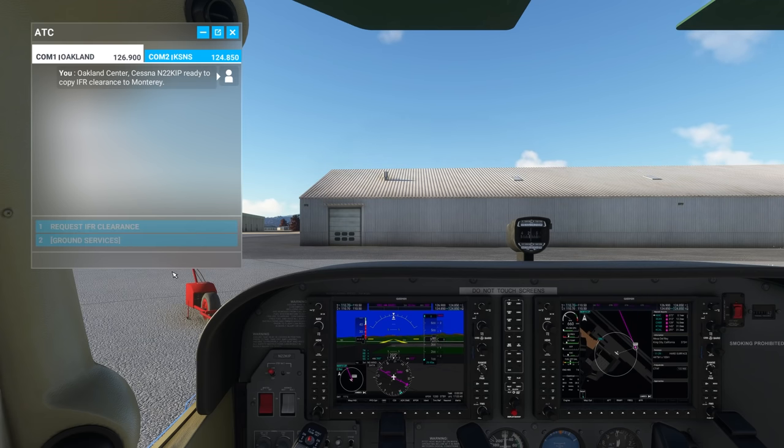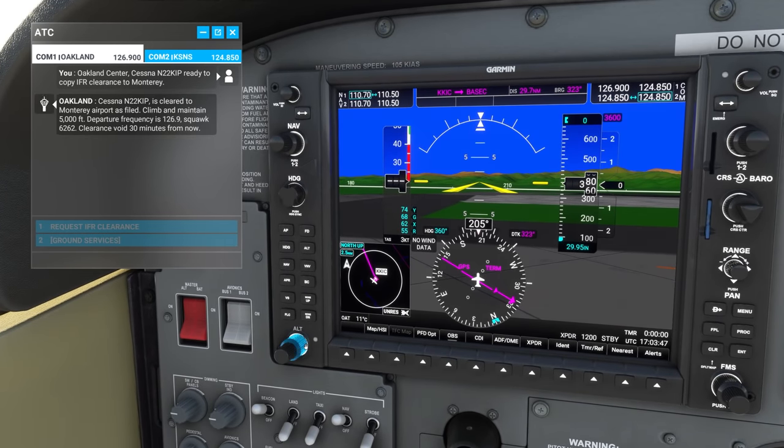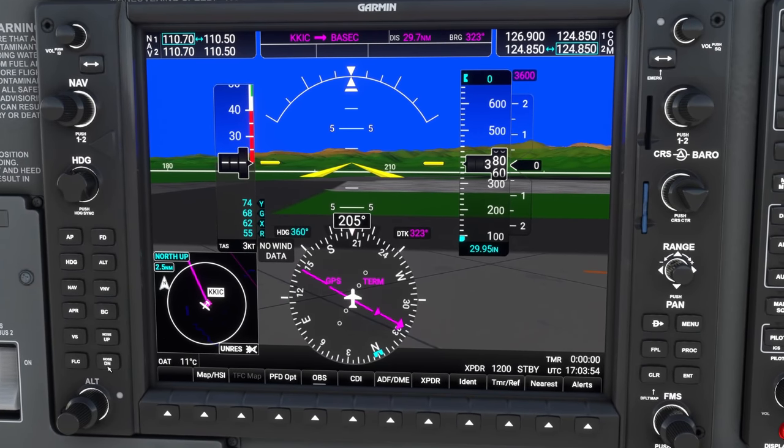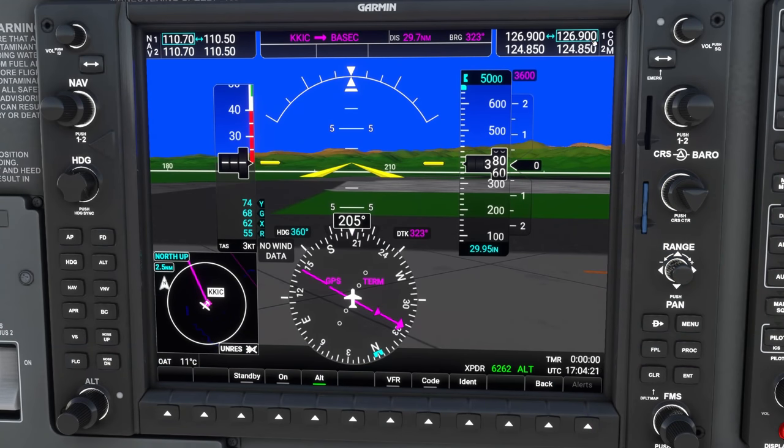King City happens to be an untowered airport, so there is no clearance delivery and no ground controller available to request my IFR clearance from. I actually tuned into Oakland Center on the ground because it was available in the ATC window, did the IFR clearance through them, and then switched back to the local traffic frequency for departing the untowered airport. If you choose to start directly on the runway instead of at parking, the IFR clearance will automatically be done for you, and you can review the response and the climb-to-and-maintain altitude in the ATC transcript.